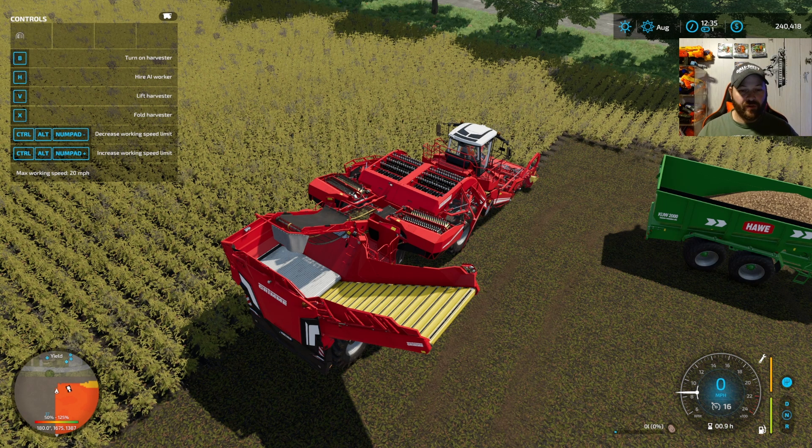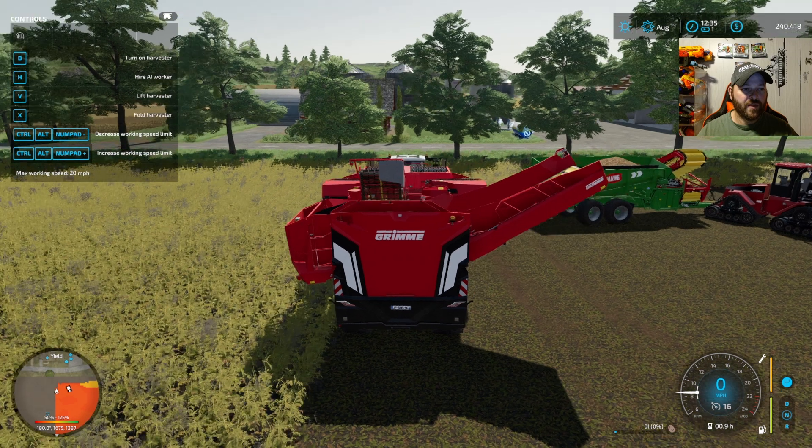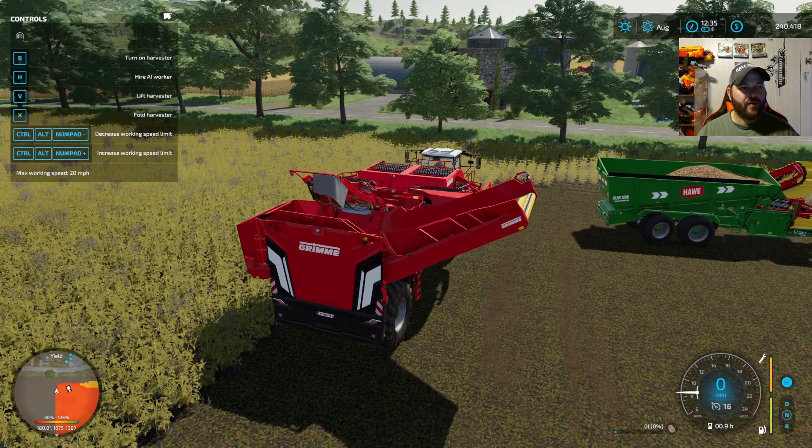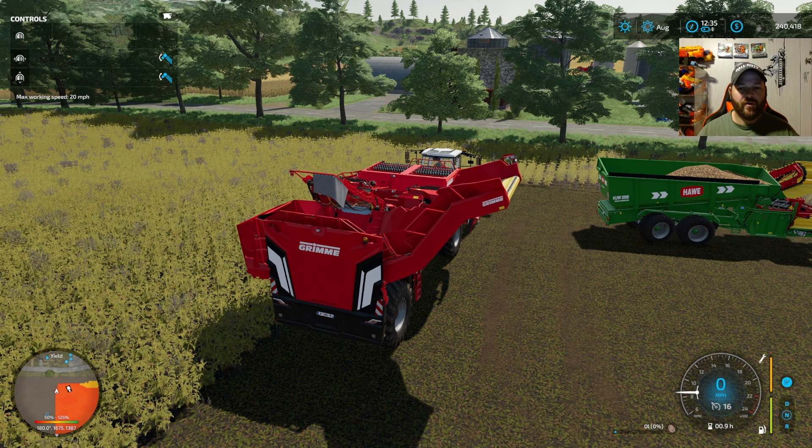On PC it's X — folds and unfolds it. And then the actual auger, or the unload auger, it just goes out. I don't know if you can move that or not — yeah you can actually move that. So you'll be able to move that on console too. Depending on your trailer height you'll be able to adjust that.